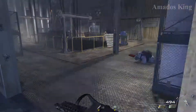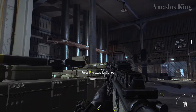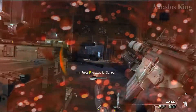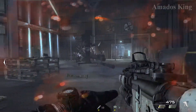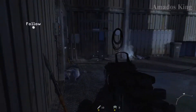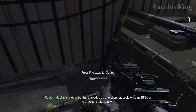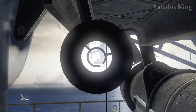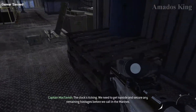We've got a man down. Contact in the containers. Got a visual — cover it. Enemy helo, take cover. Ghost, target at 12 o'clock. Got him. Roger that. I see him. We're getting stranded by the chopper — look for some RPGs or rockets and take it down. Cover me. Tango down. Nice shot. The clock's ticking. We need to get topside and secure any remaining hostages before we call in the Marines.